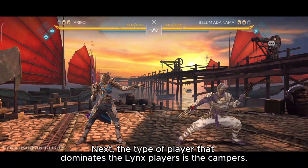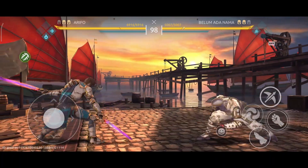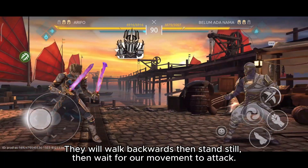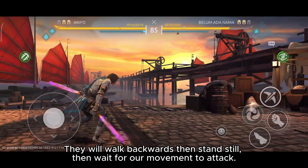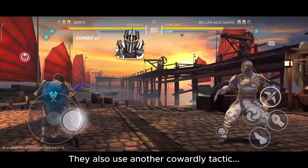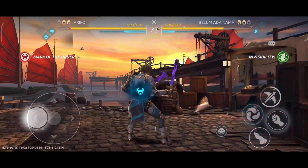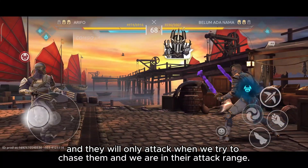Next, the type of player that dominates among Lynx players is the campers. An example is the opponent I am facing now. They will walk backwards then stand still and wait for our movement to attack. They also use another cowardly tactic — using bomb to disappear, then move back and forth or stand still waiting for us. They will only attack when we try to chase them and we are in their attack range.